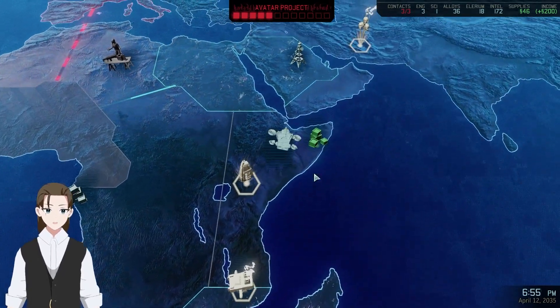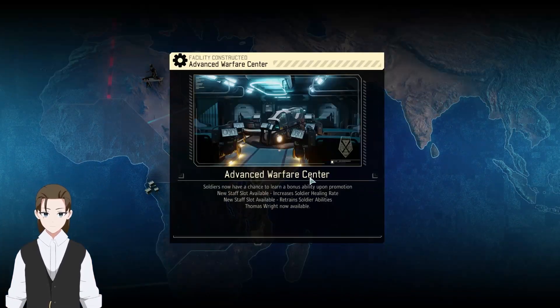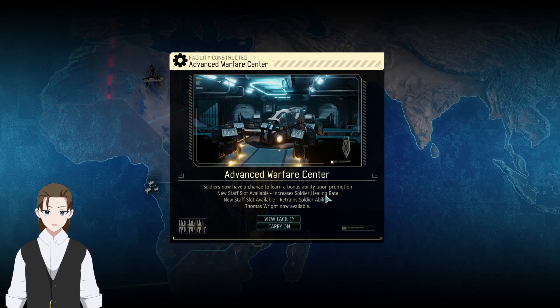By the way, yes, these will expire over time. Advanced Warfare Center now operational — a chance to learn bonus abilities upon promotion. Staff slot for increased healing rate, staff slot to retrain abilities, and you are now available.